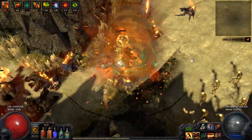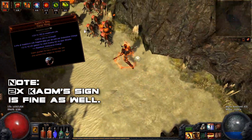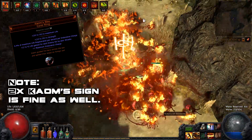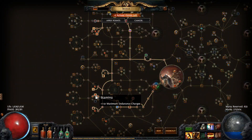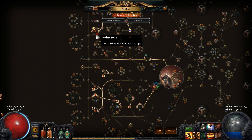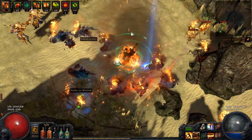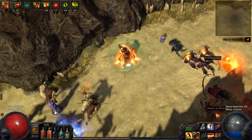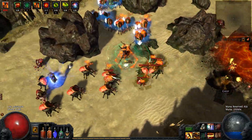To reach a maximum of 9 endurance charges, we use 2 Kaom's Way Rings, we help Oak on Merciless difficulty, and we pick up the endurance charge nodes near the Marauder and the Templar. If you get lucky or have a lot of currency, you could also get a belt with +1 to maximum endurance charges, allowing the character to have 10 endurance charges up at a time.